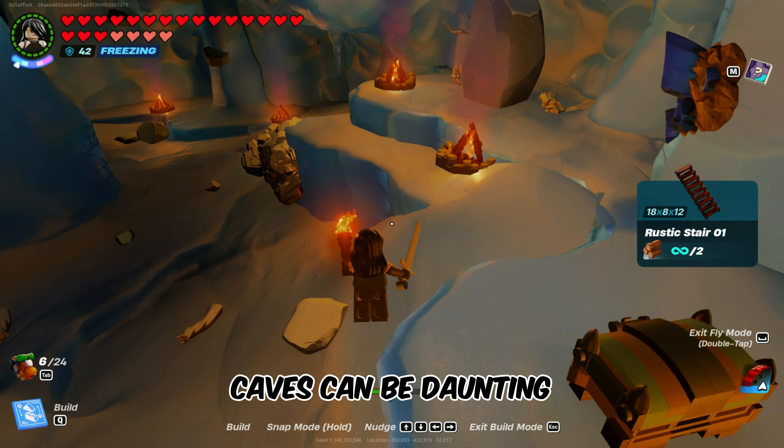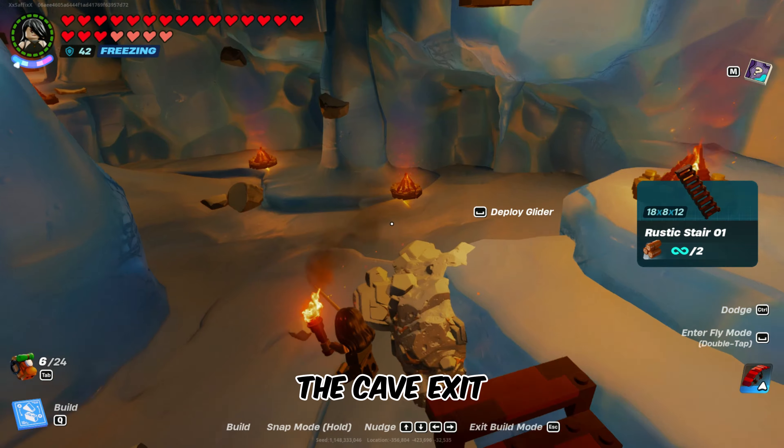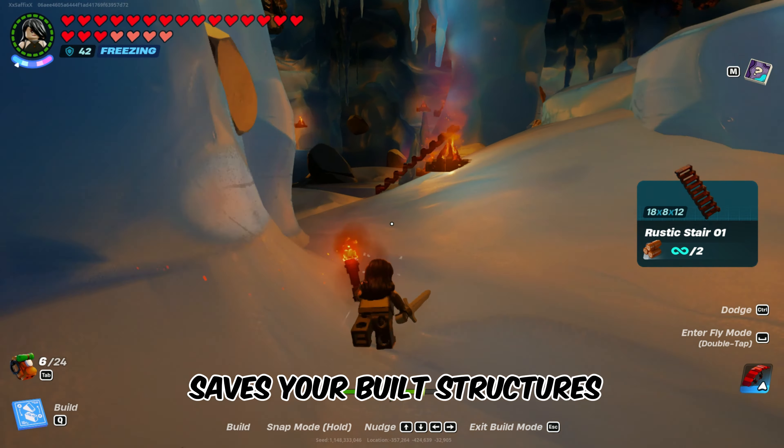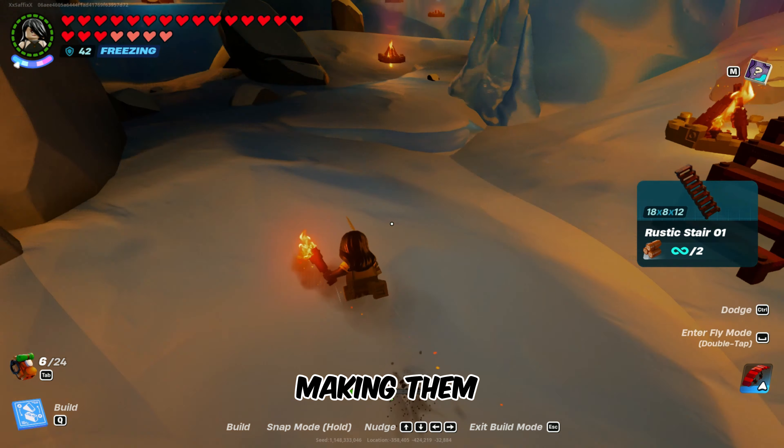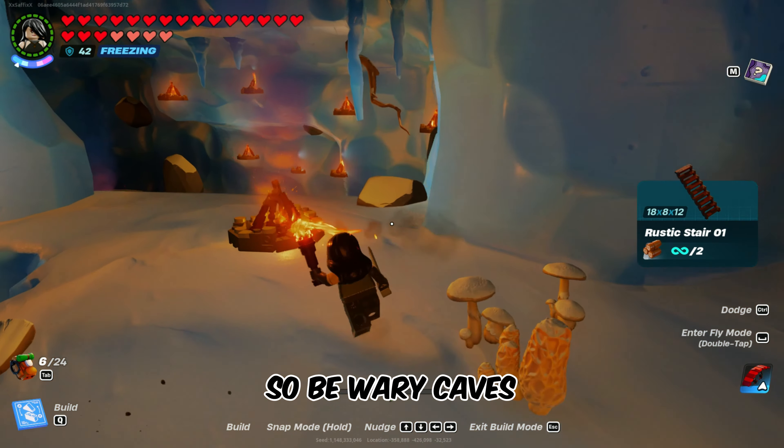Navigation in these caves can be daunting, but fear not. Utilize stairs as markers to guide you toward the cave exit. LEGO Fortnite kindly saves your built structures, making them excellent guides. But watch out — skeletons with dynamite can destroy your markers, so be wary.